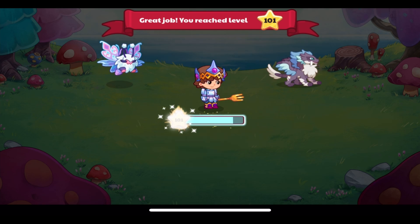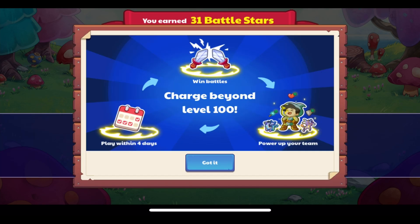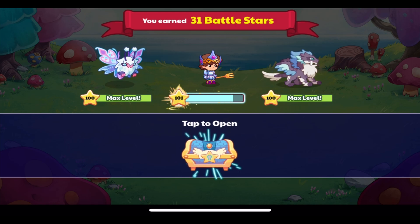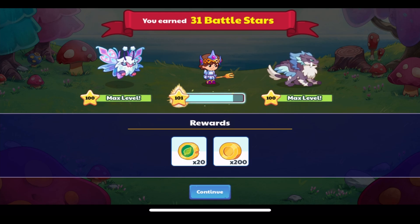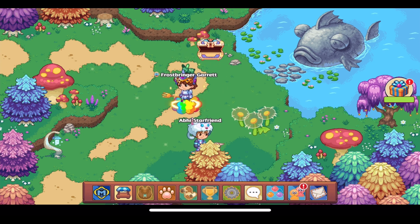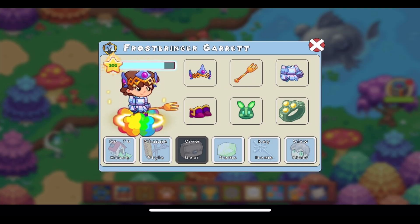We have officially gotten past level 100! You have to play, win battles, power up your team, and play within four days to not lose your charged level. That's a great incentive to keep playing Prodigy often — I'll of course be doing that since I play every four days commonly.